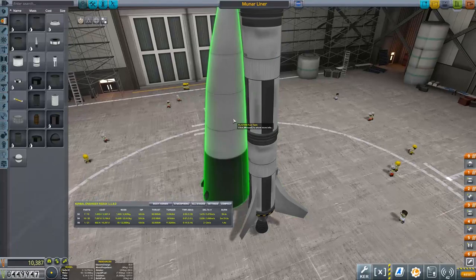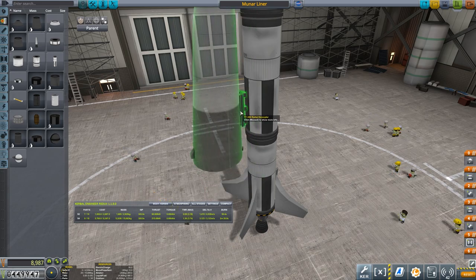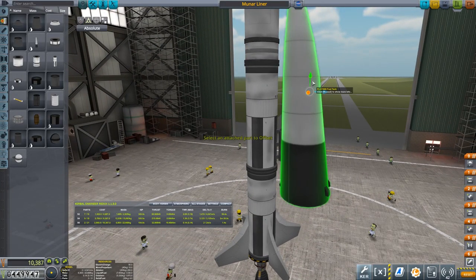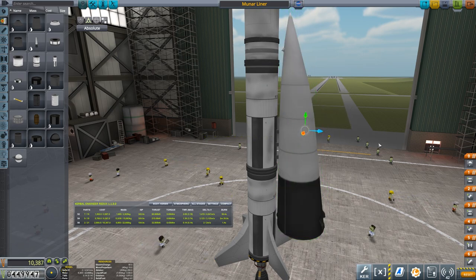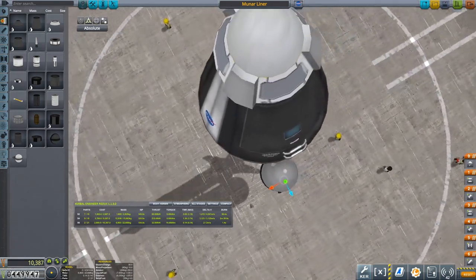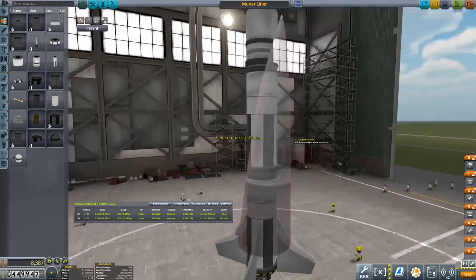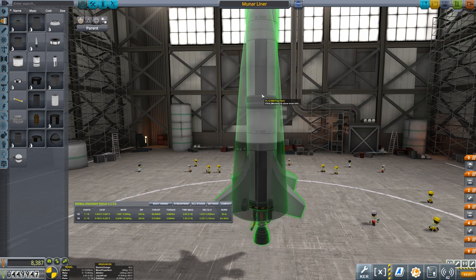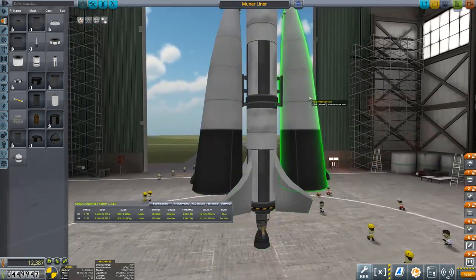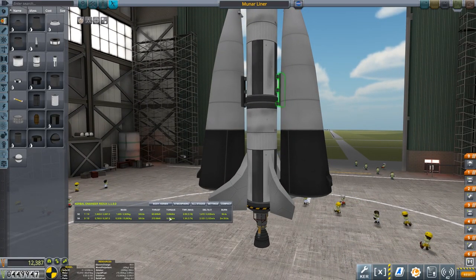There's always a problem with these detachment issues - they're never quite correct. There we go, that looks right. We'll have to use the move tool just to bring that down a little bit. Let's turn the snap off and get this correct. It looks about right. Go back to place mode - we can clearly only deal with two of these. They look ridiculously outsized, but let's see what the thrust to weight ratio is like once we have some engines on here.